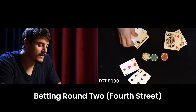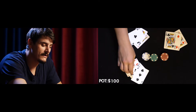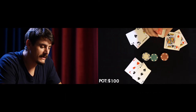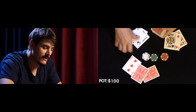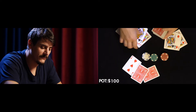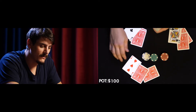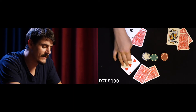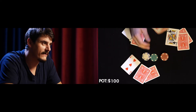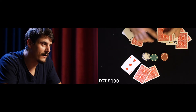The next stage is what's called Fourth Street, or the second stage of betting. We then deal another face-up card. So these cards would be face-down as they were before — all you would be able to see at the table is one face-up card from each player and two face-down cards. So again, I deal one face-up card to each player.